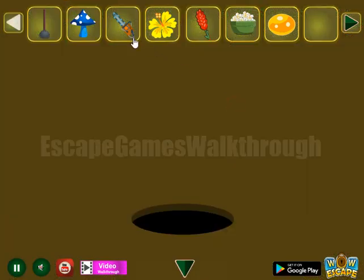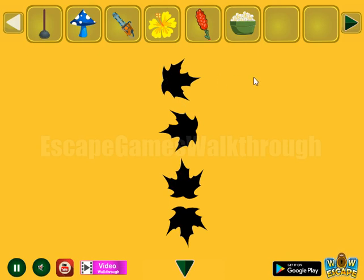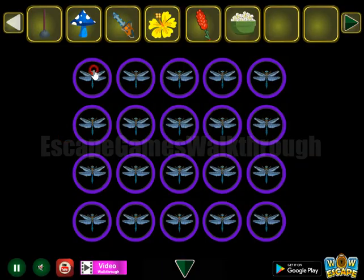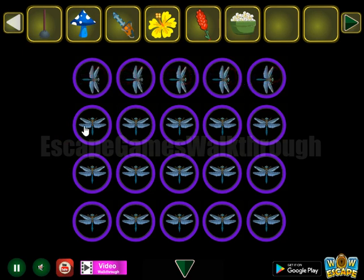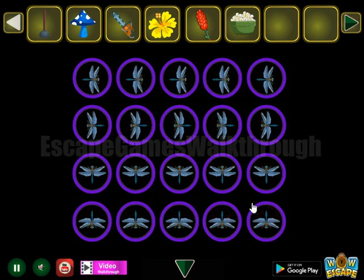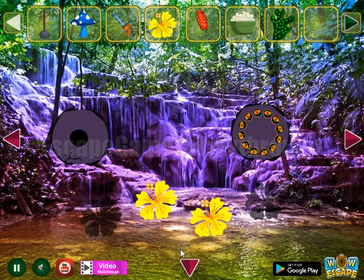Here we can put this amber to get the hint of direction: right, left, up, and down. Set this row for right, left, up, and down. And we've got green slime.